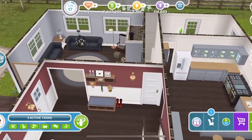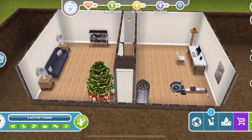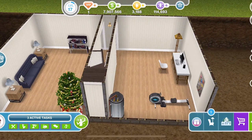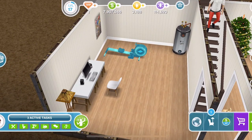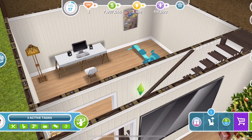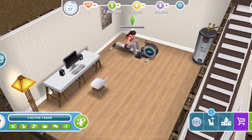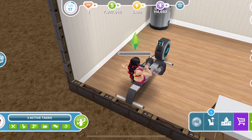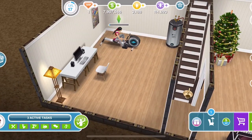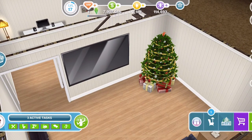This door here takes us down into the basement, and in the basement we have a Christmas tree — it's beautiful. There's an office area over here with a little exercise area as well. That computer is expensive to buy, so it might be worth building this house just for some of the items. Also check out her hairstyle — it's beautiful. We get that from the Daring Do's event that is coming up; you can check out that video, it's linked down below. Then we have a TV room over here with the big cinema screen and another Christmas tree.